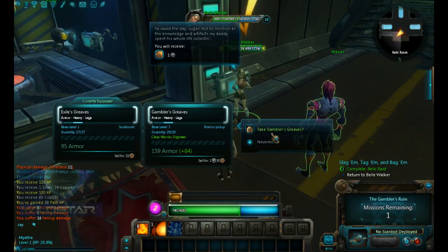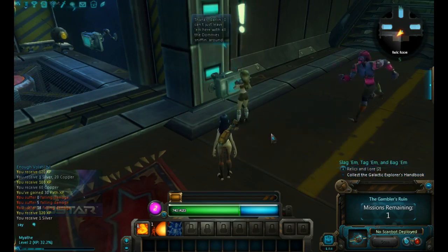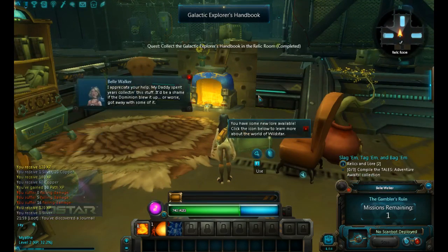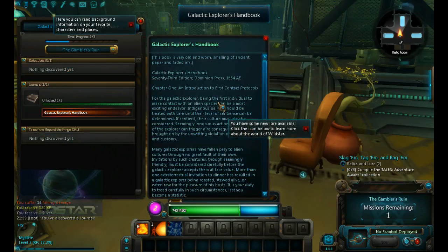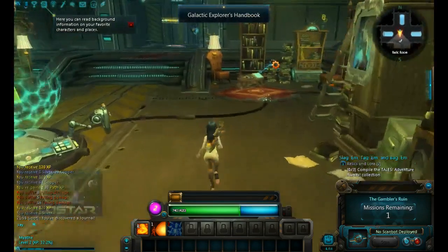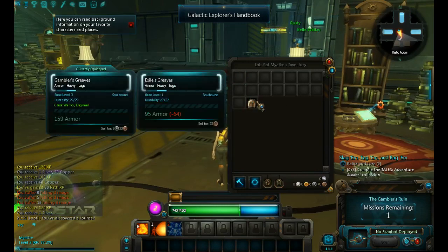Does clicking on that equip it, or do I take the Gambler's? Yes, okay. Don't wind your drive down just yet — sorry to say, your day is not over just yet. Collect the Galactic Explorer's Handbook. It's over there. Hitchhiker's Guide to the... Galaxi. You have some new lore available — click the icon below to learn more about the world of WildStar. Gambler's Ruined — this book is very old and worn. I suppose I can read that later. Don't forget to equip that — that's the old one. Can you sell that? Yes, for 22.